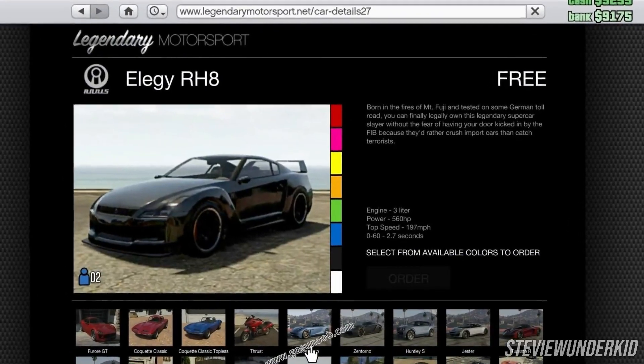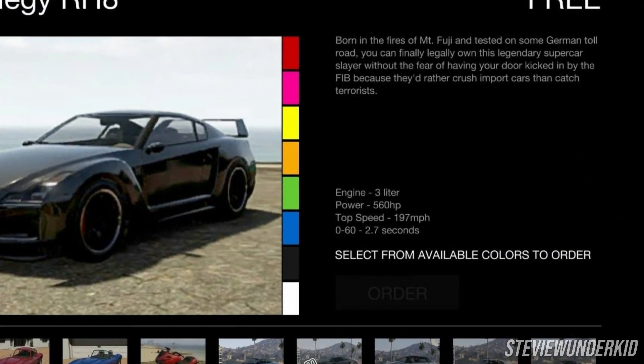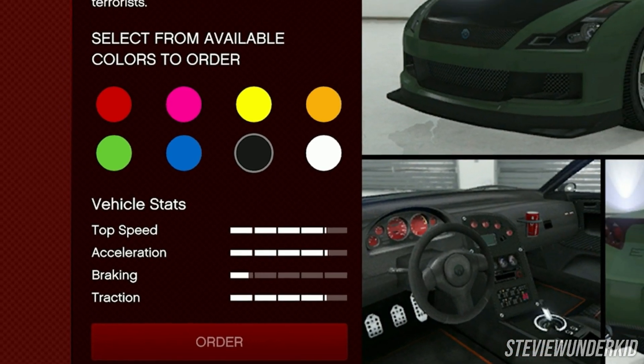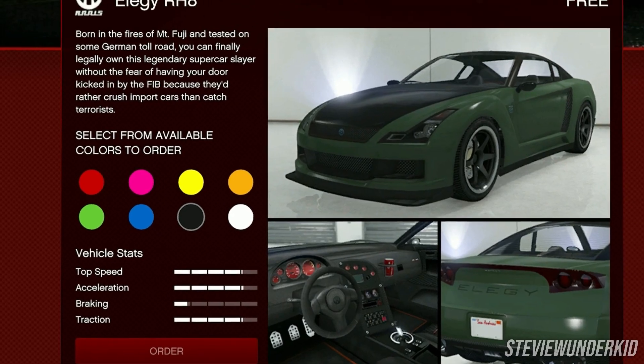In case you didn't know, these stats — which included weight, 0-60 time, top speed, and a lot of others — were originally what was shown for each car in their online listing, but eventually Rockstar switched over to the stats bars, which are just as meaningless, with the release of the Further Adventures in Finance and Felony update in 2016.